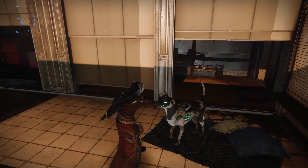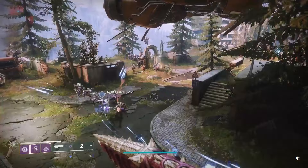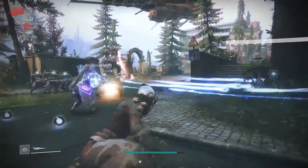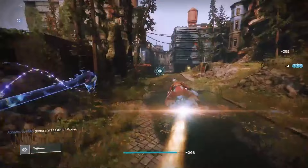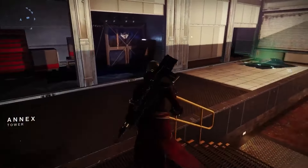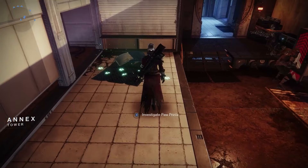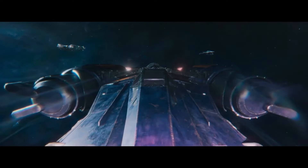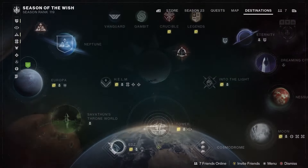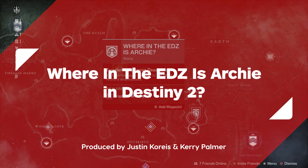The goodest boy in the solar system has once again wandered away in Destiny 2. As part of a semi-secret series of quests assigned to you by Ada-1, your task is to find the exo-robot dog named Archie as he wanders away from his normal resting spot in the Tower to explore various places on Earth and beyond. At this rate, he might make it inside the Traveller before we do in the Final Shape. This week, the little rapscallion has found his way to the European Dead Zone on Earth. Here's how to find him.